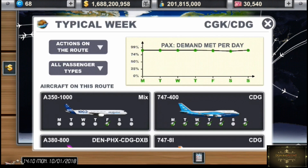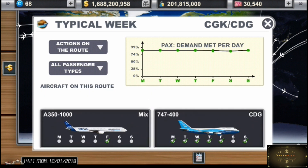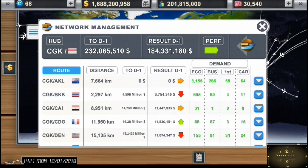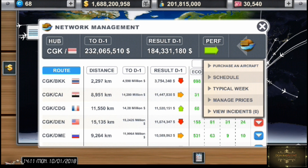Disini ada keterangan kapal apa saja yang terbang ke Jakarta dan Paris. Kebetulan di Paris gue udah penuh penerbangannya. Kita cari yang masih ada slot-nya. Contoh yang penuh dulu sih ya. Misalnya Denver, cek penerbangannya kira-kira penuh, oh iya penuh juga ini.